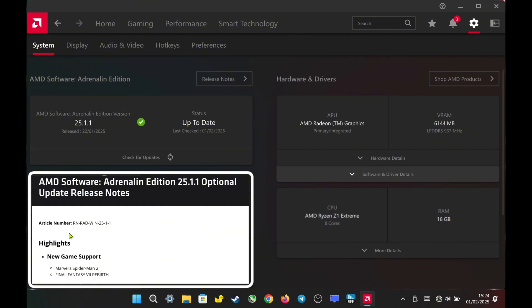Hello everyone, today I'm testing the new game Marvel's Spider-Man 2. If you play this game, I highly recommend using the AMD driver 25.1.1 because it adds support for the game. Also, make sure to set the VRAM to 6GB to avoid crashes.